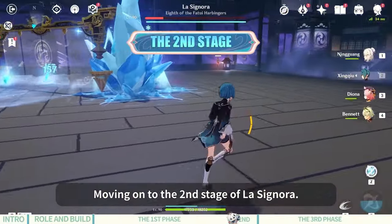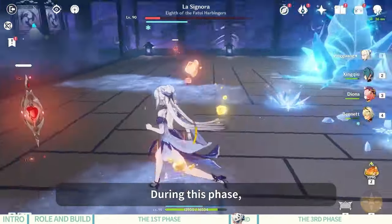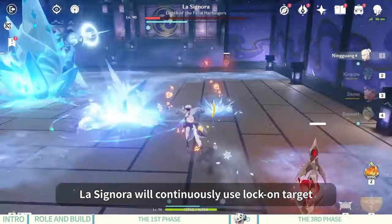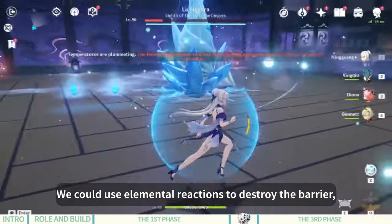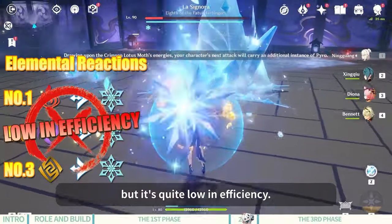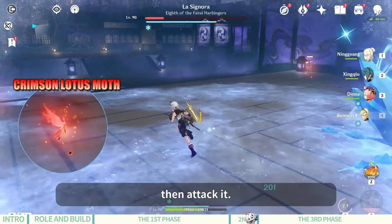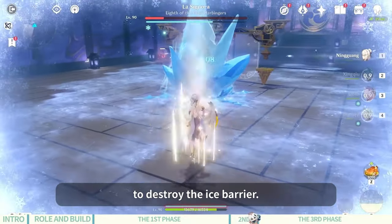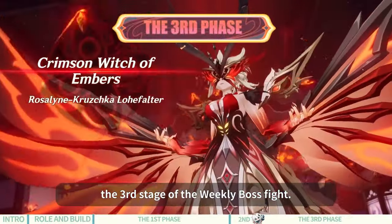Moving on to the second stage of La Signora: she will protect herself in an ice cocoon and generate an ice barrier. During this phase, La Signora will continuously use lock-on ice shards and explosive ice lotuses. We could use elemental reactions to destroy the barrier, but it's quite low in efficiency. It's recommended to pick up Crimson Lotus Motes near the ice cocoon and attack it — repeat this process four times to destroy the ice barrier.